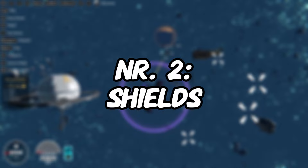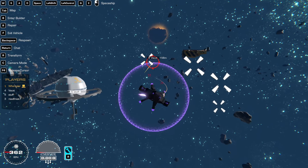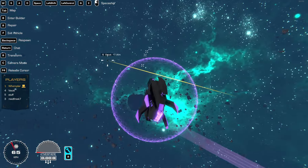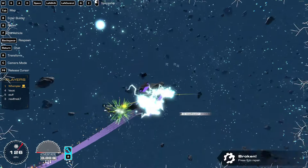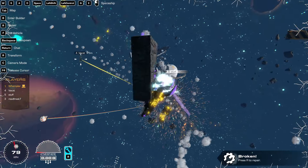Number 2: Shields. Now, this may seem basic, but just stay with me here. Normal shields? They're okay, don't get me wrong, but they have a glaring weakness: the EMP. One hit with that bad boy and you're done for, but I've come up with a really simple solution to fix that.